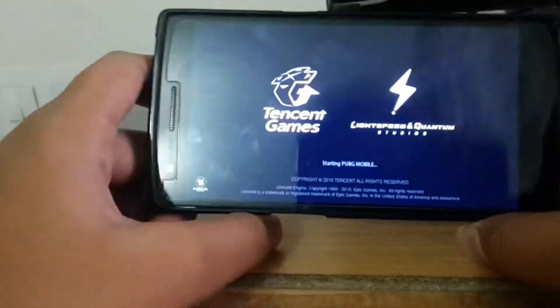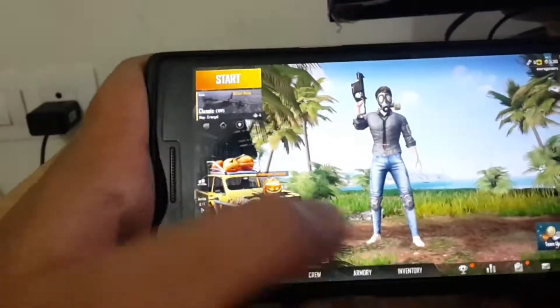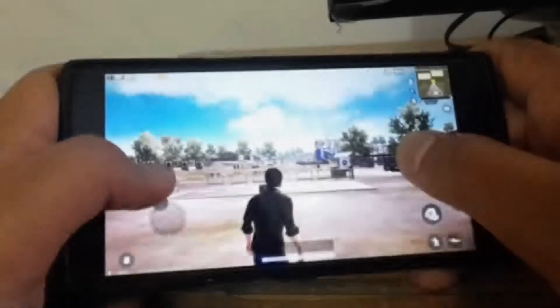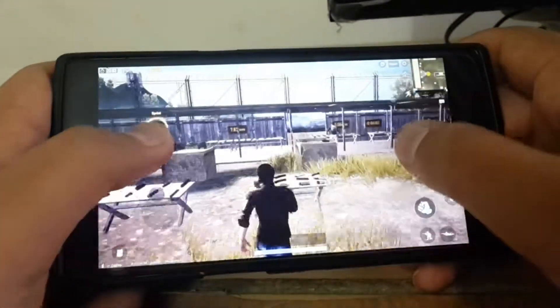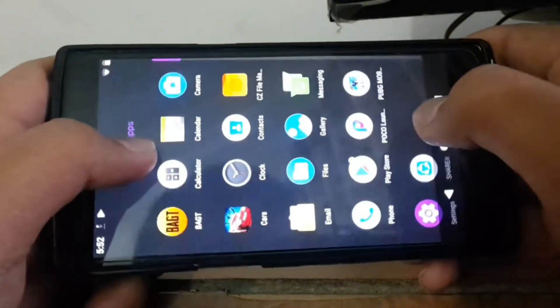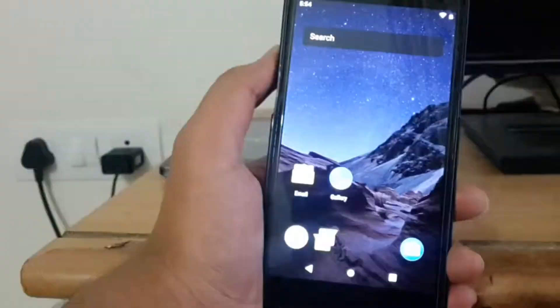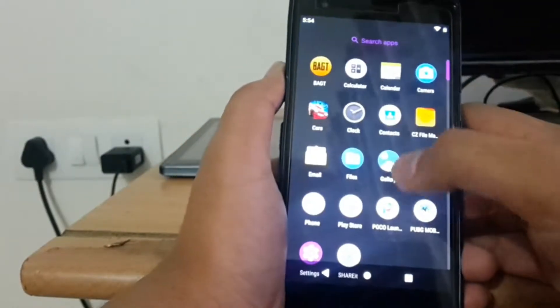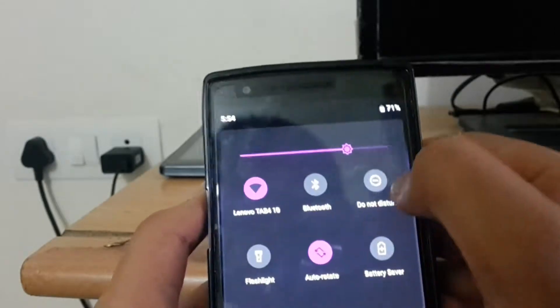I've quickly shown you how it works. Look at the graphic color — it's super. I am playing in movie mode; if you play in colorful mode you can get even better graphics. But it just crashed — I think maybe because it was on power saving mode, which I had left on.